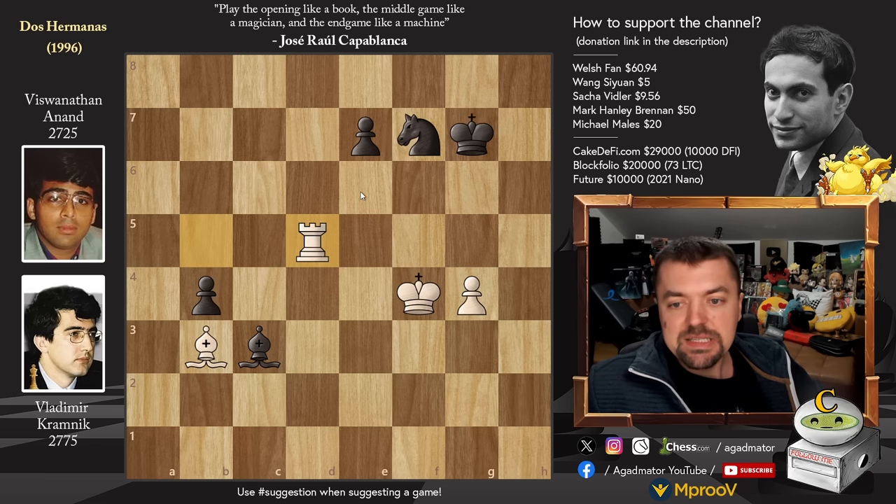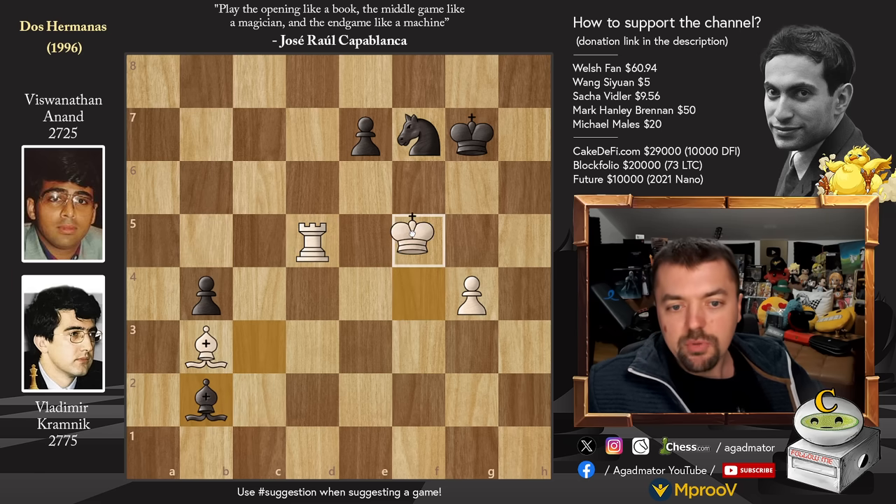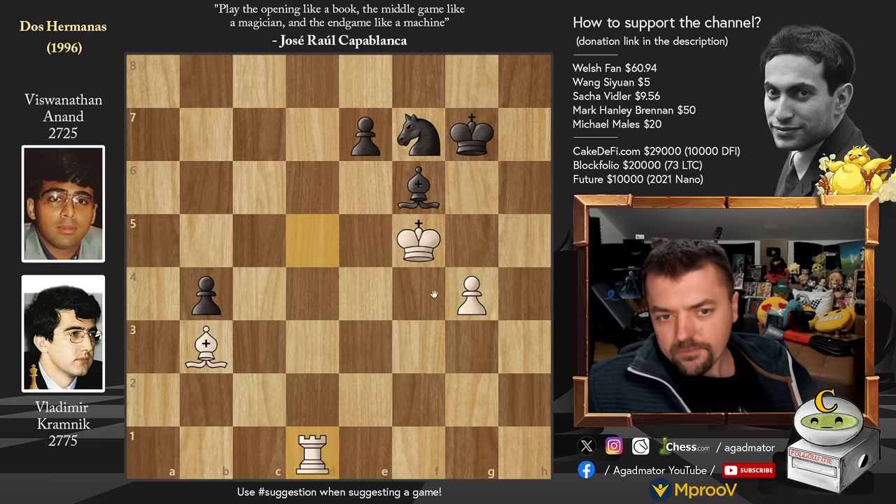Anand played Bishop back to B2 instead. And now Kramnik gains that one crucial tempo: King to F5, guarding the E6 square. Bishop to F6 and now Rook to D1. It is again winning for White, but you have to figure out a way through Black's defenses — the only way is to take it little by little and wait for Black to weaken his position.